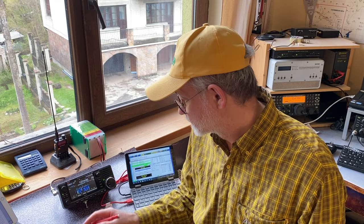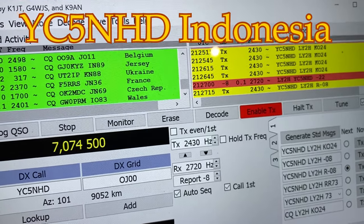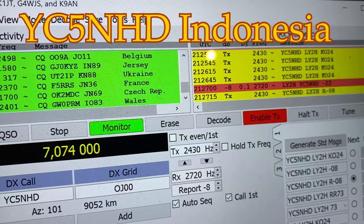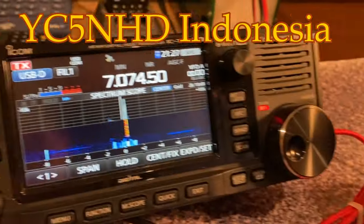I tried the setup for a couple of evenings in my shack and it proved to be pretty reliable and working well. The GPS of the ICOM IC705 locks onto the satellites pretty quickly and reliably, even inside a building — that's much better than the GPS dongle I tried some time ago. It was fun to try and it was fun to work, and I even made some DX. Yankee Charlie 5, Nancy Hotel Delta is answering. He's copying me minus 22 — that's on the verge of the noise level. We did it — Oceania, with 10 watts, from the ICOM 705!